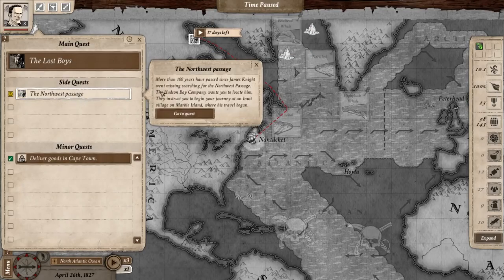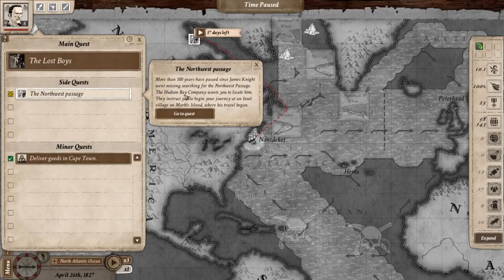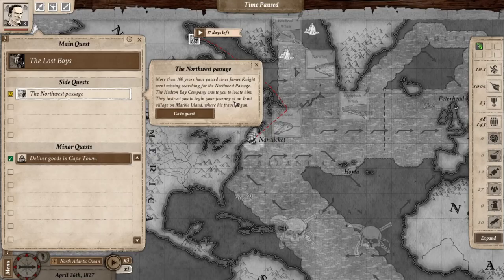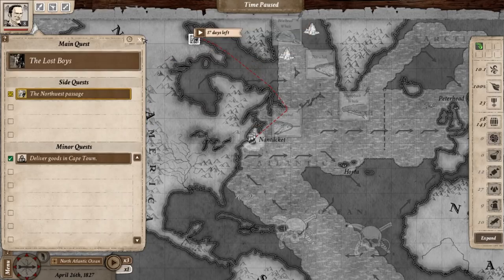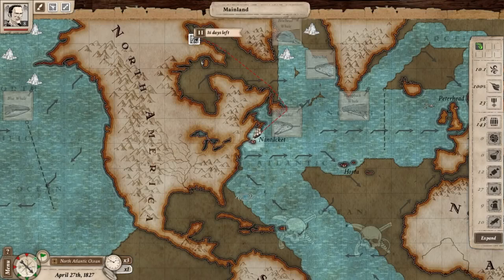At the Northwest Passage quest, you'll see that more than 100 years have passed since James Knight went missing searching for the Northwest Passage. The Hudson's Bay Company wants you to locate him. They instruct you to begin your journey at an Inuit village on Marble Island, where his travel began. We don't have a lot of other side quests right now, so we'll go ahead and do that. It'll take us 17 days to get north.